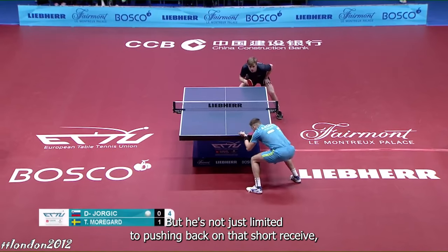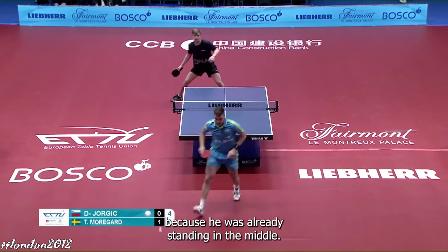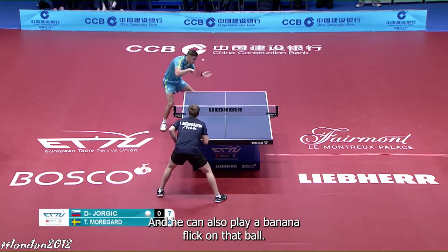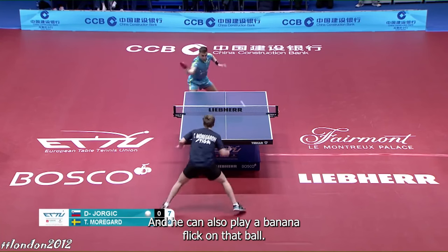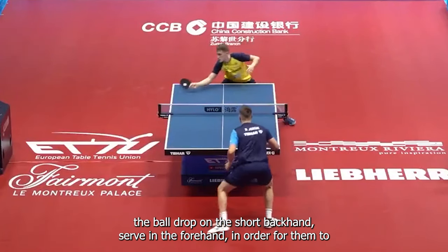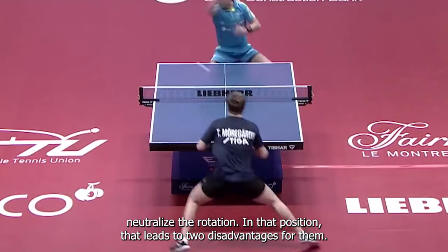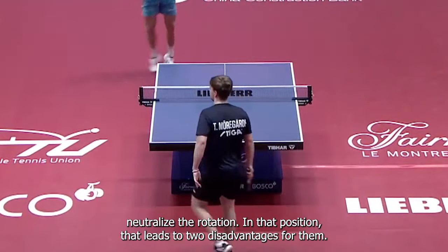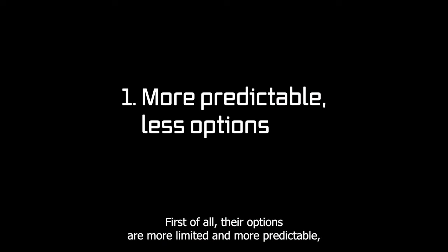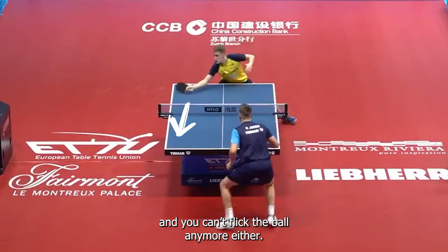He's not just limited to pushing back on that short receive — since he's earlier on the ball than most, again because he was already standing in the middle, he can also play a banana flick on that ball. Very often the opponent has no option but to really let the ball drop on the short backhand serve in the forehand in order to neutralize the rotation. That leads to two disadvantages for them: first, their options are more limited and more predictable, because it's harder to push long aggressively from that position and you can't flick the ball anymore either.